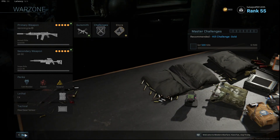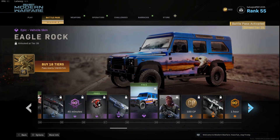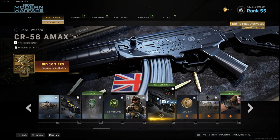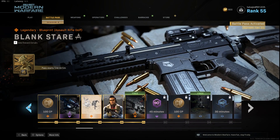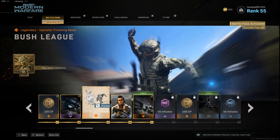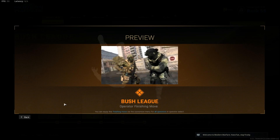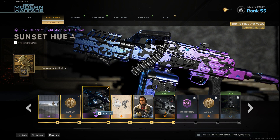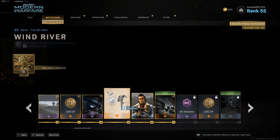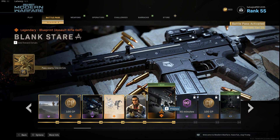I'm supposed to be going over the battle pass only — we got the Vector! We have mastery talents, which is amazing. We have a new LMG as well. We got a new finishing move — oh yes, beating someone up with a stick! Sunset Hue — this thing kind of looks like Damascus, I like it. We have Bush League and Wind River, a new talent skin.